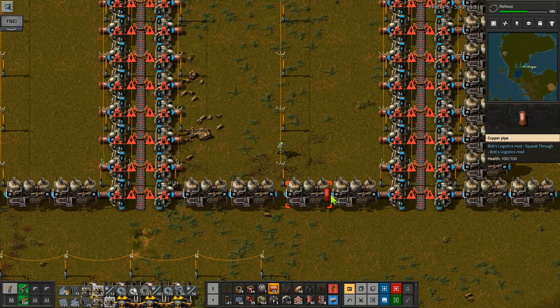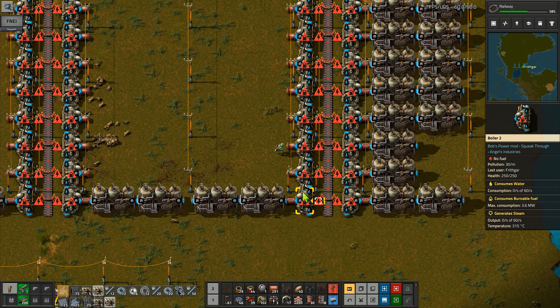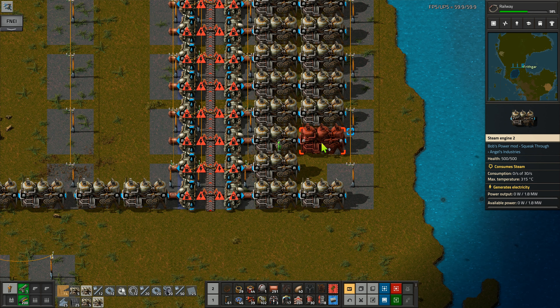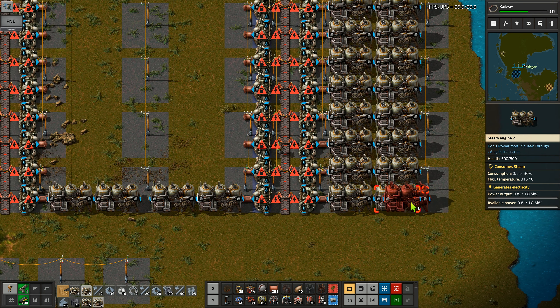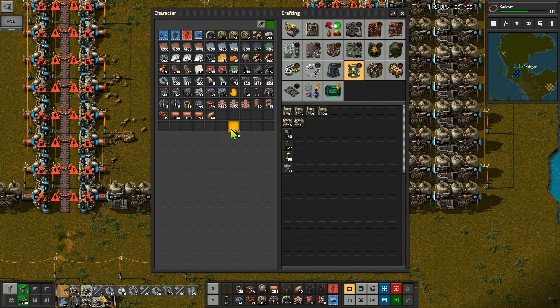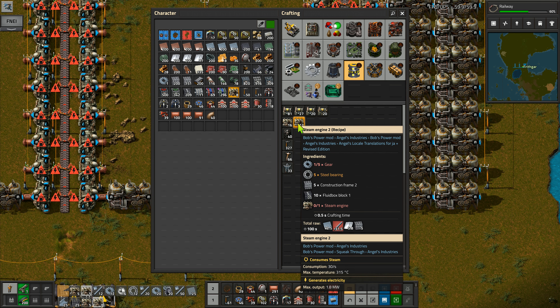Hey folks, it's Frithgar here. Welcome back to Factorio and our BAT challenge - that's the Bob's Angels Thousand Challenge. Copper pipes down through here. All we're really waiting on now is the manufacture of all of our steam engines. I don't have the materials for all of the steam engines up here.